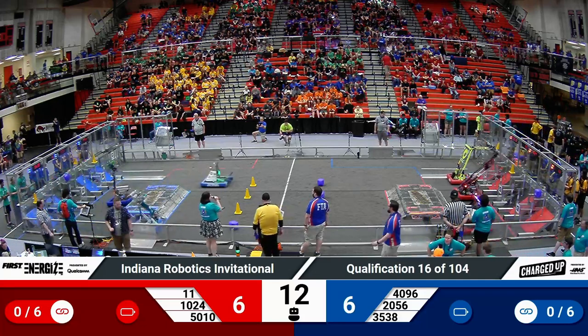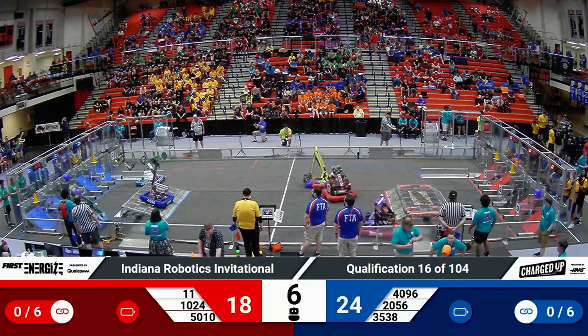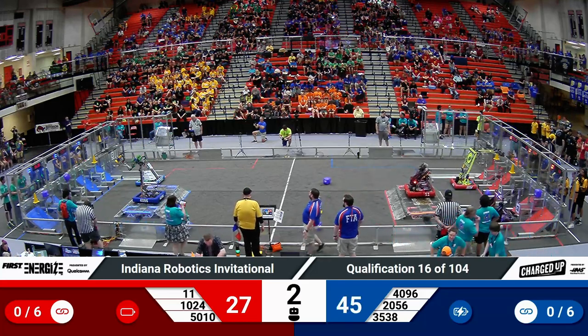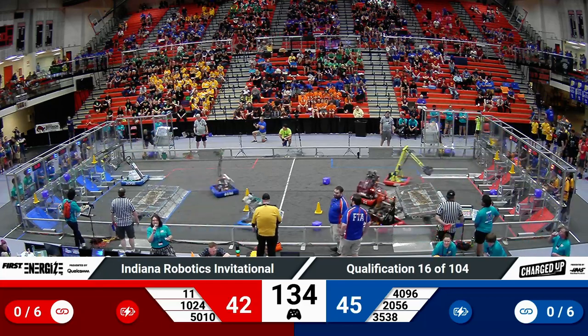As Autonomous kicks off, all three Red Alliance robots reach up top for six points with their game pieces. Blue Alliance does the same, so evenly matched on both sides of the field so far. Control Z docking and engaging. More over on Red does the same. Excellent work all around coming out of Autonomous — slight advantage, Blue.